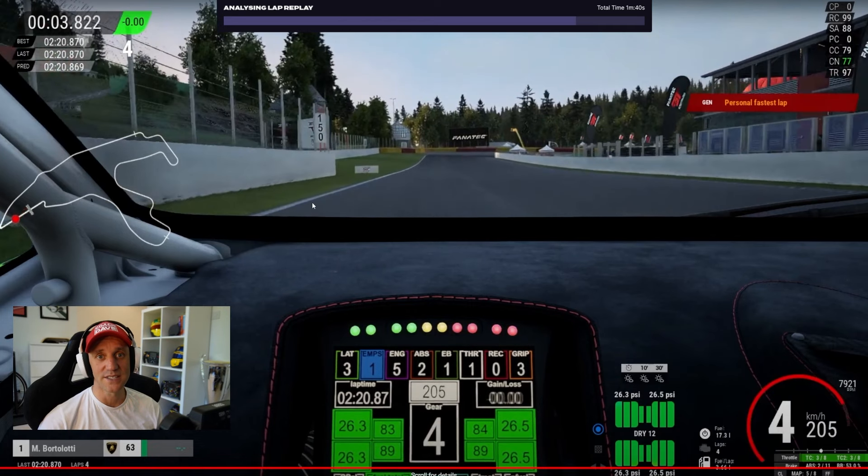Now that we've analyzed the lap quickly, let's jump into Delta and see if there's anything highlighted in the data which we can point out to Haribo Hero for areas of improvement. Don't forget, the things that I'm spotting here and the points that I bring up, you can also try and find in your own data to see where you can improve.